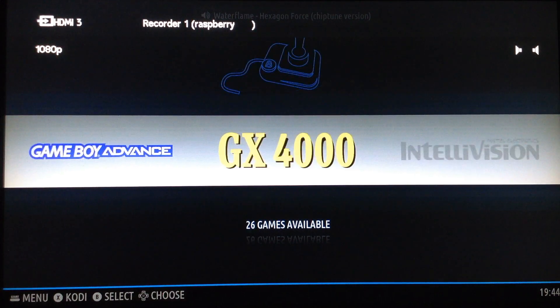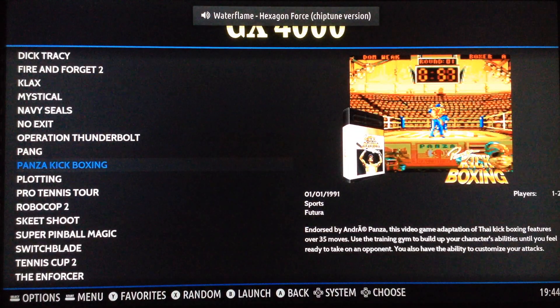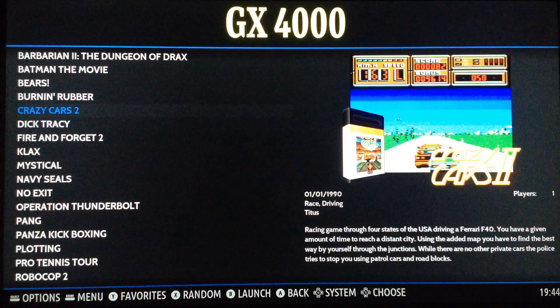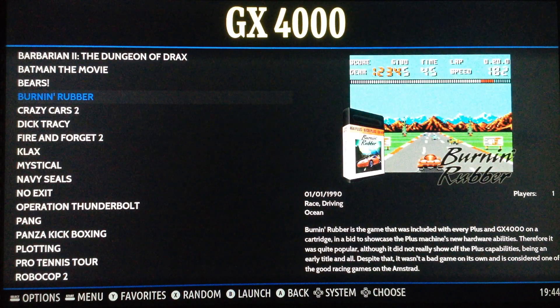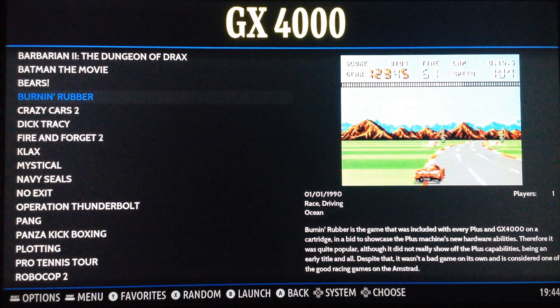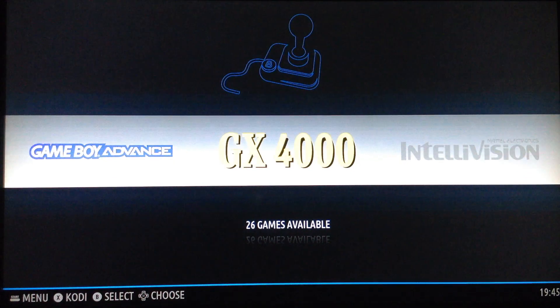This is the new Batocera 5.24 and it's great. The pros are all these new features: the emulators are improved, the new theme is fantastic, and you can also add whatever theme you want — it's compatible with all EmulationStation themes. So it's great.